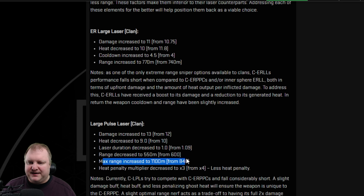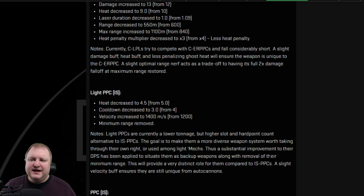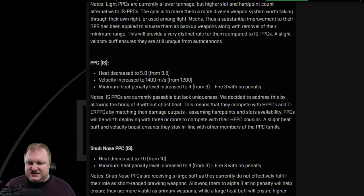Large pulse on the clan side: max range increased significantly, laser duration down a little, heat down a little, damage up a little. Inner Sphere light PPC — important — minimum range is removed for the Inner Sphere light PPC. This is going to be super helpful in dealing with stealth mechs. If you have a mech that runs streaks, running a light PPC might actually be really good now. There's also a change for snap-nose PPCs: they will have a heat scale limit of 3, so you can fire 3 snap-noses at the same time without any heat penalty.